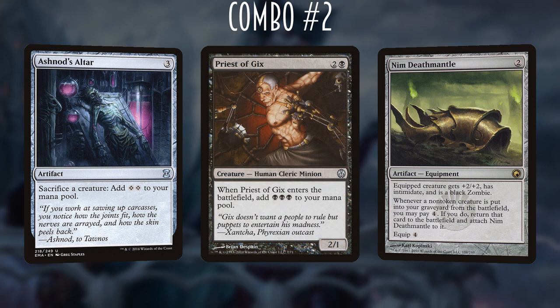We also have Priest of Gix — a 3-mana 2/1 human cleric that immediately adds triple black to our mana pool when it enters, refunding his casting cost. If we put him on the battlefield, get 3 black mana, then sac him to Ashnod's Altar, we now have 5 mana. We only need 4 to trigger Nym Deathmantle to recur Priest of Gix. This loop generates infinite black mana — we can start it without Ayara in play and slowly generate enough black mana to cast her from the command zone, even if she's died many times.